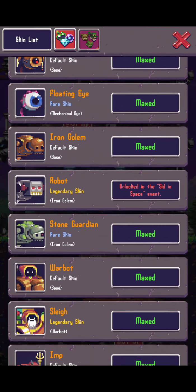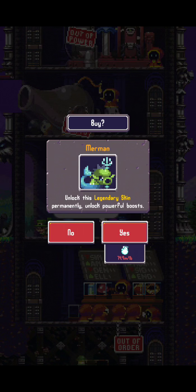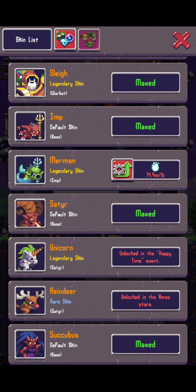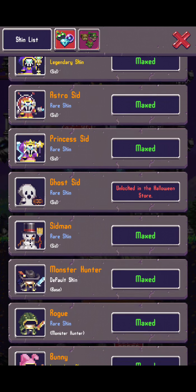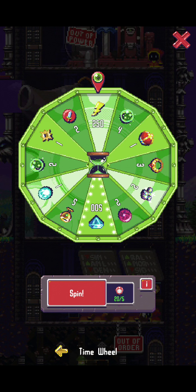These are the skins I have already unlocked, and I'm planning to unlock the imp skin because I think it makes a large difference — they are free, and they can contribute more damage and drop dark energy in the future. But first, let's spin.